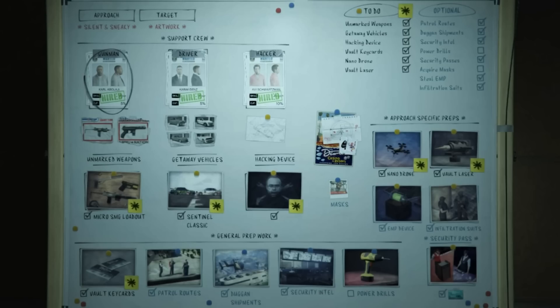Let's start with the approach-specific preps. First up is the EMP device. The EMP device is not needed — you do not have to have it to be successful with Silent and Sneaky. As long as you are accurate with your aim and getting good headshots, you don't have to pop an EMP. However, the EMP does make things easier.